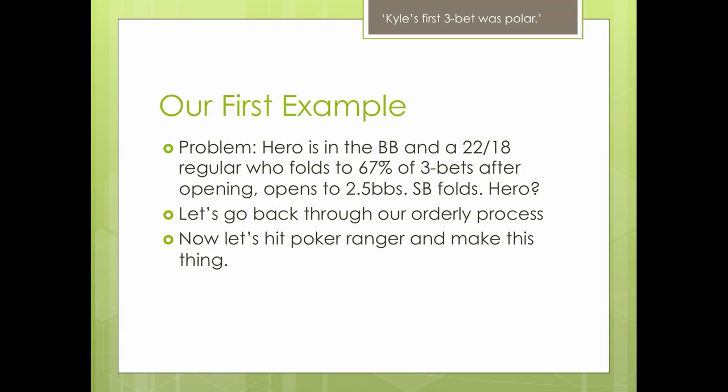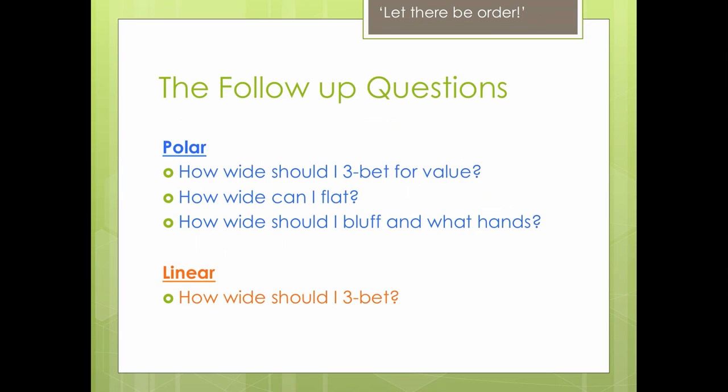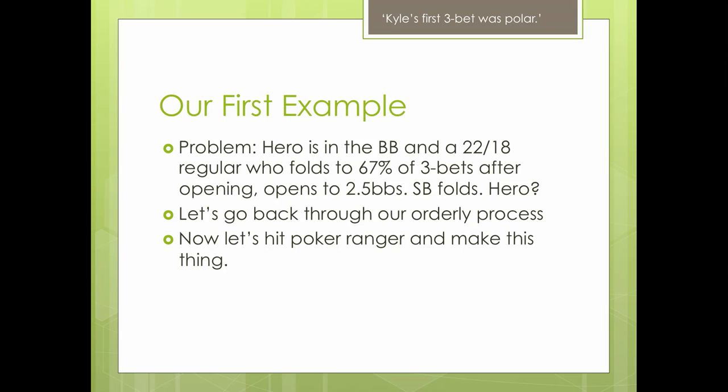So let's do an example. The first example: Hero is in the big blind and a 22/18 regular who folds to 67% of 3-bets after opening opens to 2.5 big blinds. Small blind folds. Action on hero. Very common situation. We're in the big blind — we'll talk loads in this series about how being in the big blind is nicer for us in terms of flatting. The more that we want to flat, the more we should consider being polar. We're in the big blind, we can flat a lot, we're getting a good price — he's only made it 2.5x. He folds 67% to 3-bets after opening. That's huge.